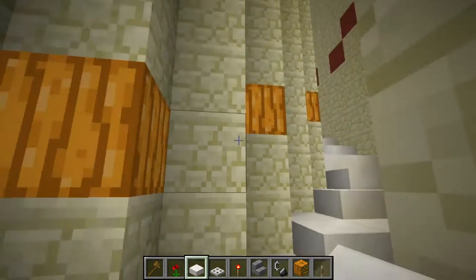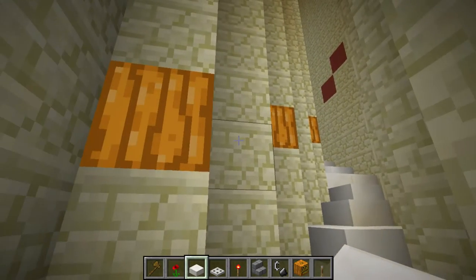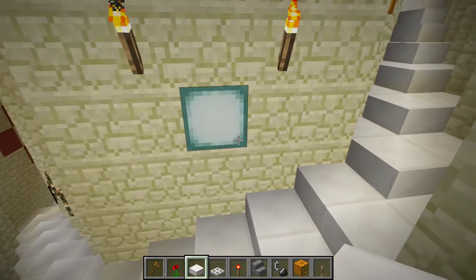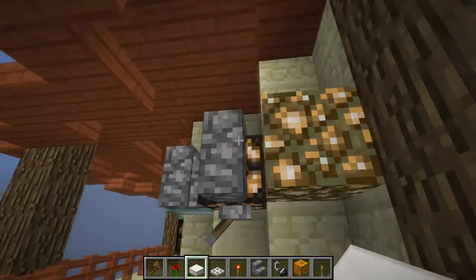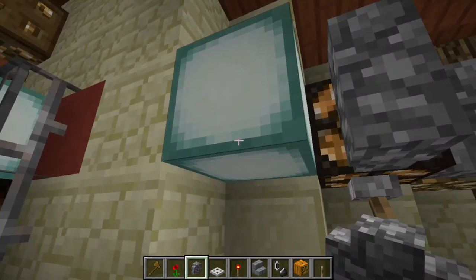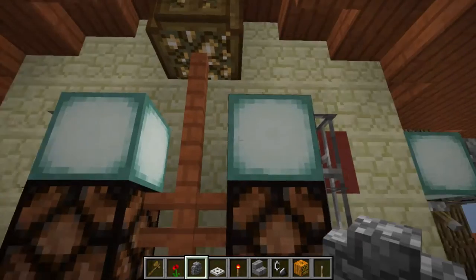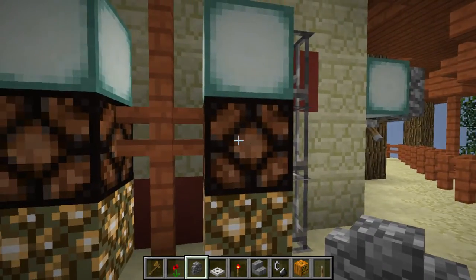You have to be careful with these three because they behave differently with some other blocks. Cobblestone walls don't interact with glowstone or with sea lanterns, but they do with redstone lamps — see, they join here. Also wooden fences don't interact with sea lanterns or glowstone, but they do with redstone lamps.